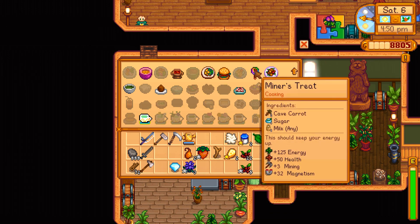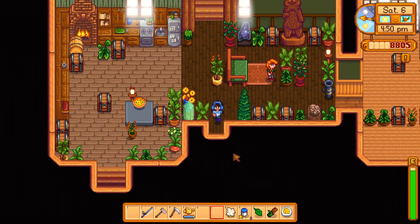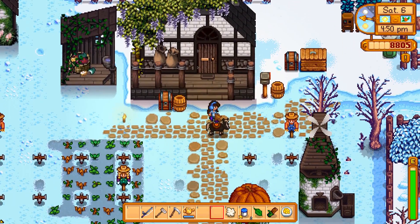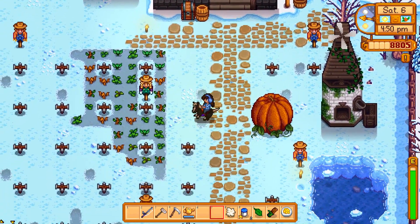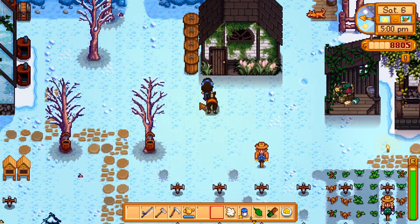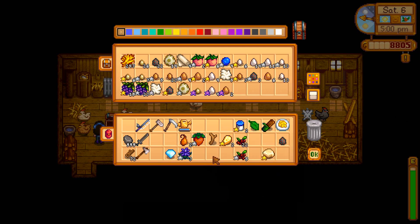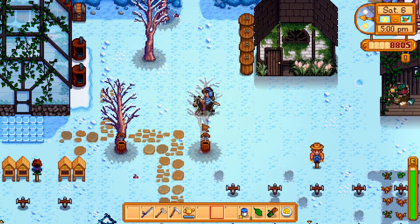I need to make a lot of miner's treats in the future for when we go mining, but we won't talk about mining right now. Oh, and Clint is probably closed now. I'm not going to get to him in time, but he has my pickaxe, you guys. It would be iridium - and then we would definitely take off with an iridium pickaxe. That would be so cool.